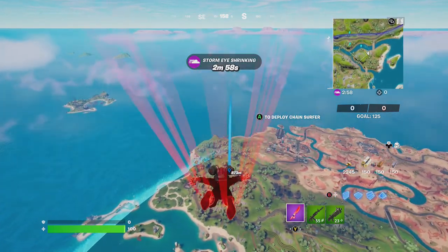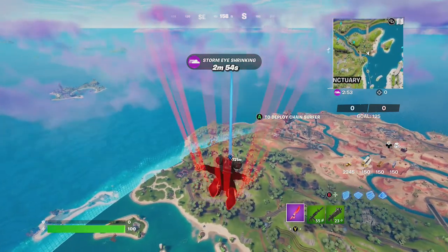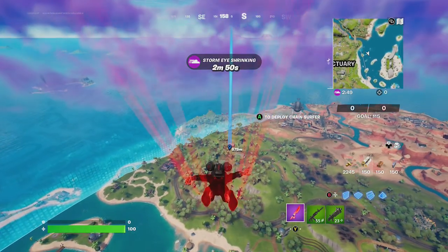Hey friends, thanks for joining us here today. Today, Goblin Griff is going to show you how to destroy structures above a data receiver, then collect its data.